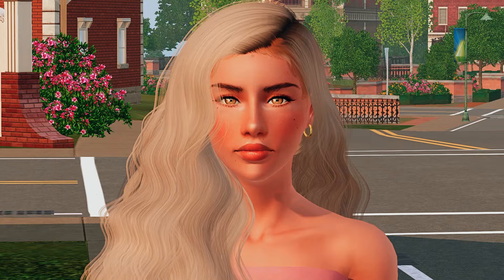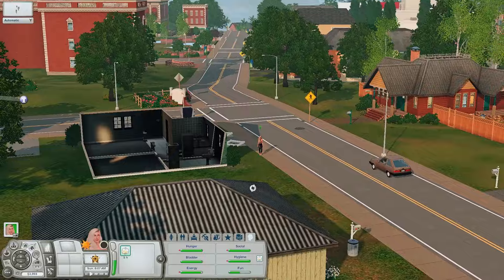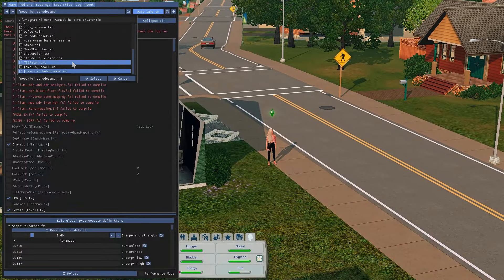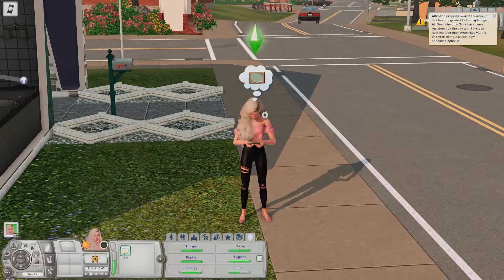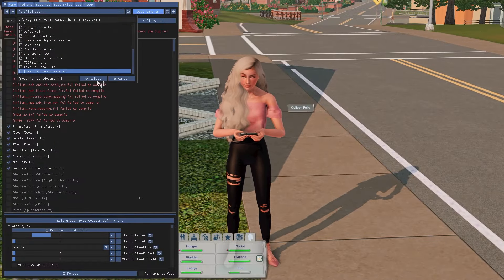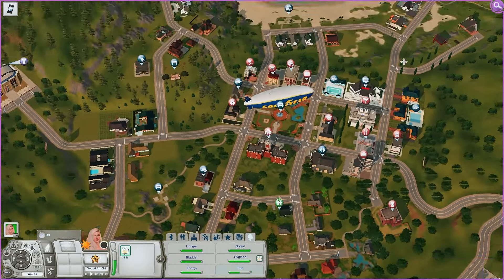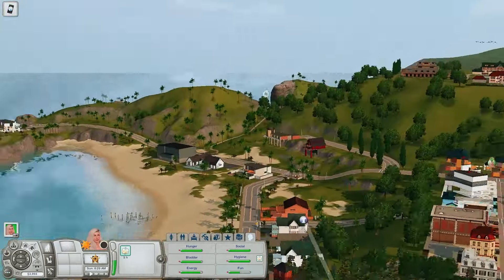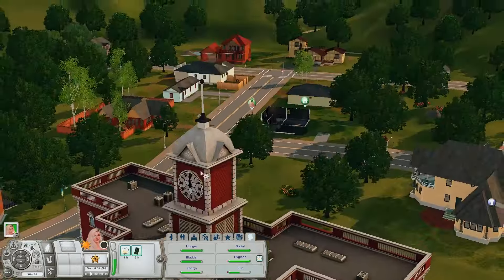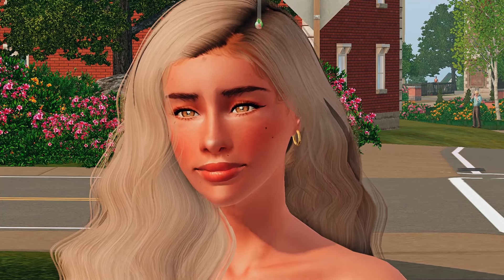Okay, so we're back with my sim here. Her name is Colleen. I decided to plop this sim down really quickly so I can show you guys — this is what my game looks like. This is what the ReShade menu looks like. As you can see, this is the preset I use, Boho Dreams. I also have one called Pearl, which is also another really good one. This one is the Pearl preset, and then this one is the Boho Dreams preset, which is the one I typically use. I think it makes my game look really, really pretty.